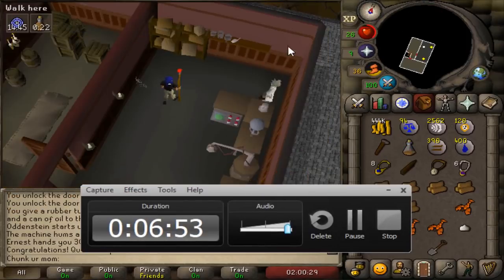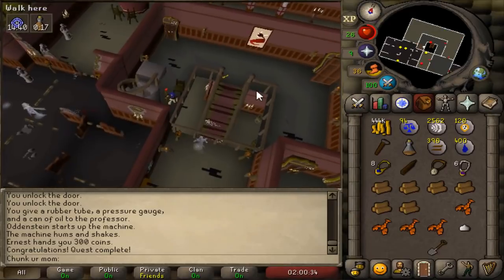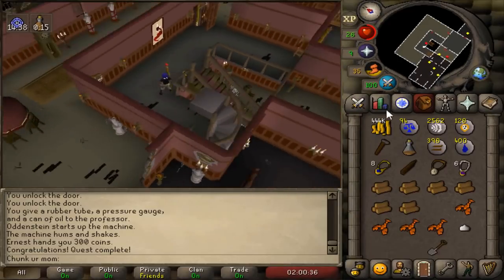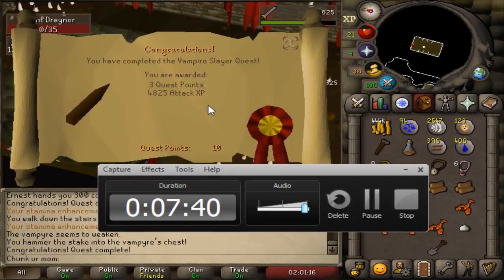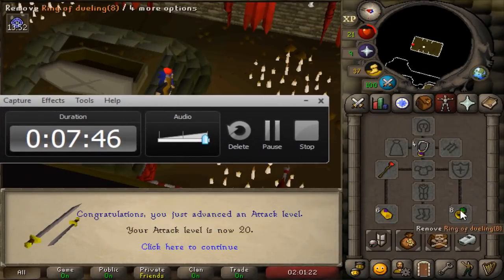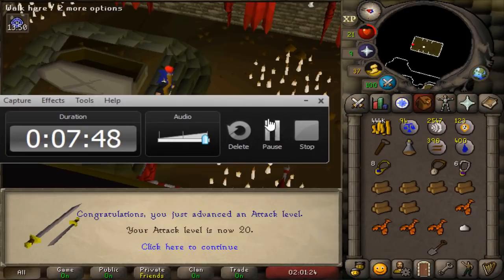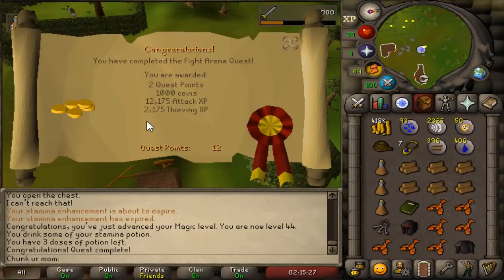Since I was in Draynor I knocked out Earnest the Chicken as well as Vampire Slayer. I just have to kill the vampire to finish it. For both of those quests combined it took me 7 minutes and 40 seconds, which I don't think is too bad considering I'm not using a guide or anything.